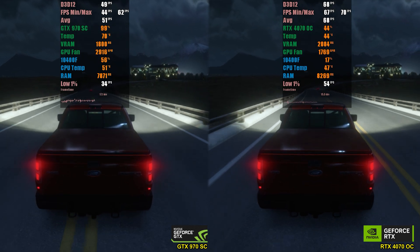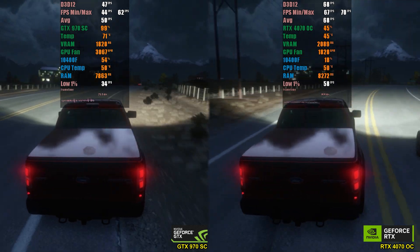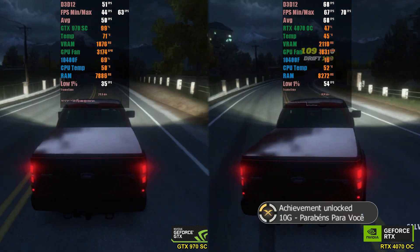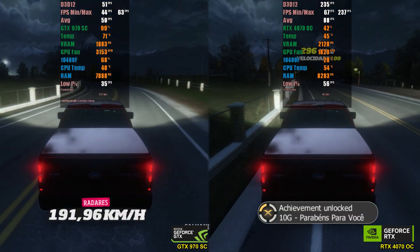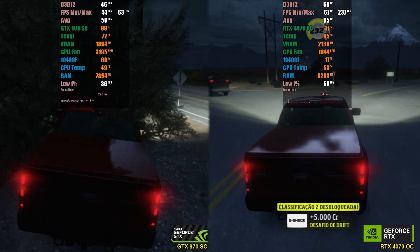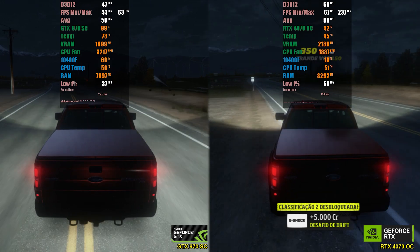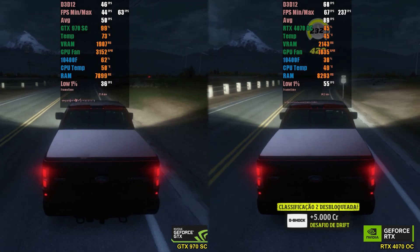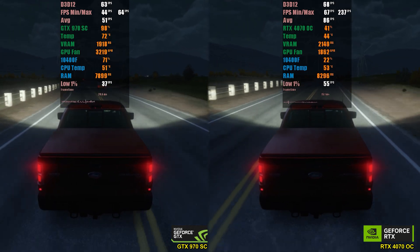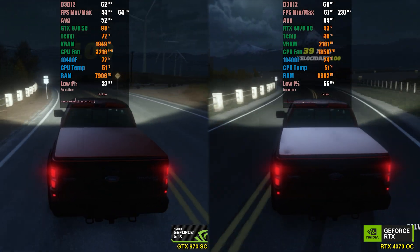With Xenia Canary, we saw the opposite result, as this emulator is entirely GPU-dependent and less reliant on the CPU. We tested the first Forza Horizon running at 720p, since Xenia's resolution scaling remains a big challenge for any GPU. Although the performance gain wasn't 180% like native PC benchmarks, we noticed something close to an 80% gain. If your focus is running Xbox 360 games, prioritize your GPU over CPU. Interestingly, CPU usage with the RTX 4070 was almost half of that with the GTX 970, though the reason isn't clear.